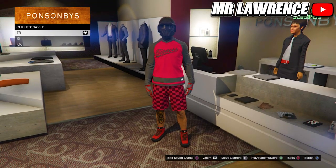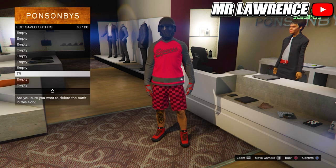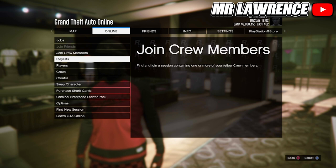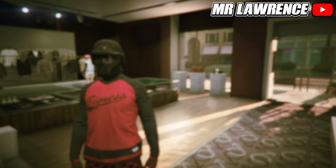We will need to use the transfer glitch, so you will lose all your saved outfits except for one. Equip one outfit that you want to keep, then open your pause menu, go to Online and swap character.